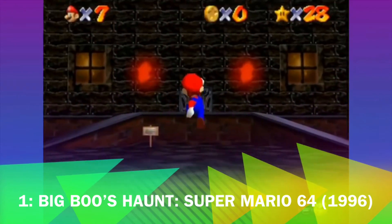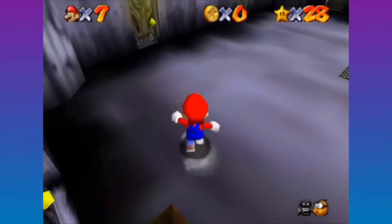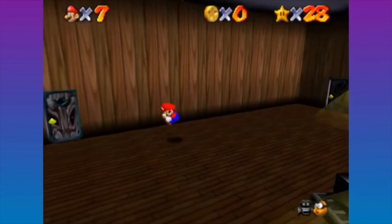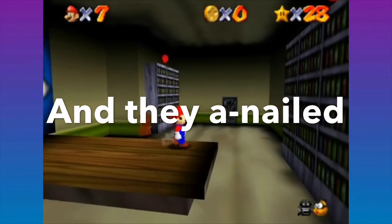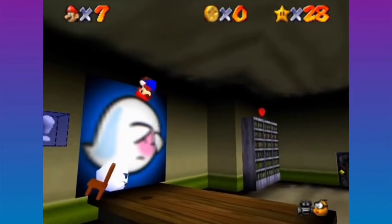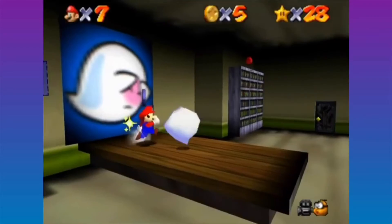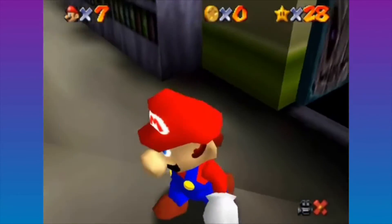Coming in at number 1, we have Big Boo's Haunt from Super Mario 64. The reason I'm putting this at number one is that this was one of the first 3D games ever and they nailed a haunted house level. This is just like an open world level mixed with a haunted house level. Also, when you see that one piano, just run — never look back and run!